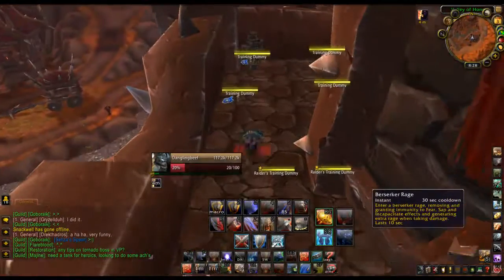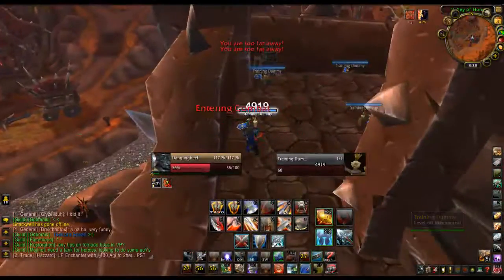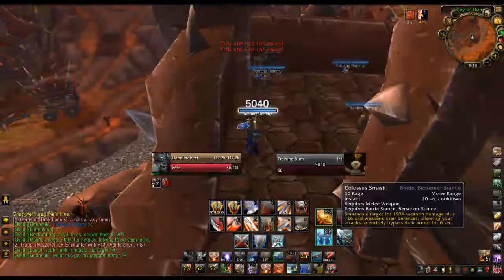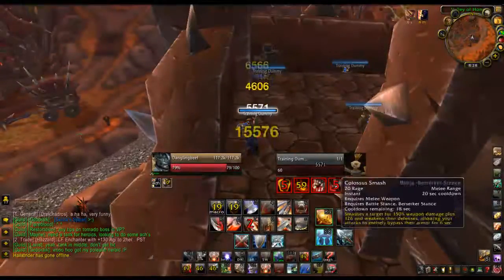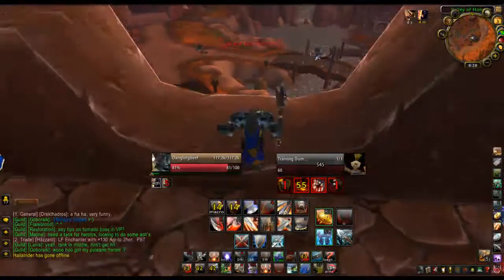Now I'll show you guys right now. I'm going to need both loads of rage. Now watch this — one button: here's Colossus Smash, here's Heroic Strike, watch them both go on cooldown. With one button — that's how useful macros can be.